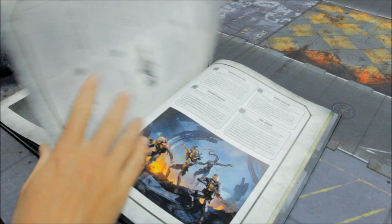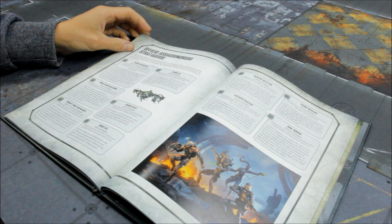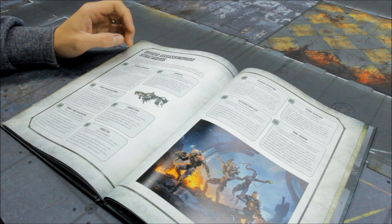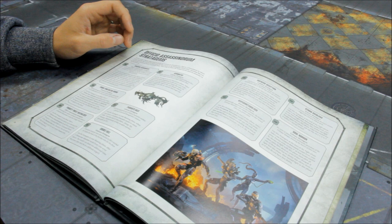Shadow Assignment — 2 command points: use this stratagem before the battle begins. If your army includes exactly one Officio Assassinorum unit, remove that unit from the army and add one Officio Assassinorum unit of your choice to your army. The unit that is removed does not count as being destroyed for any rules purposes. Unlike other units added to your army, this new unit does not cost any reinforcement points, even in a matched play game. Interesting — so you can swap one out and add one in.